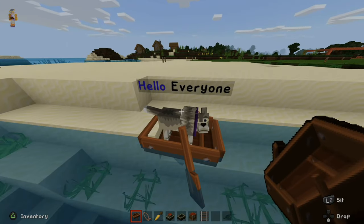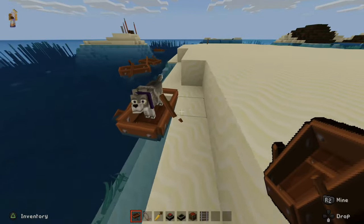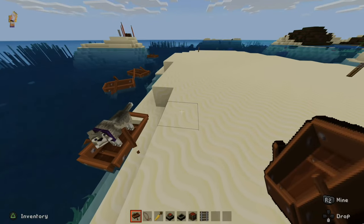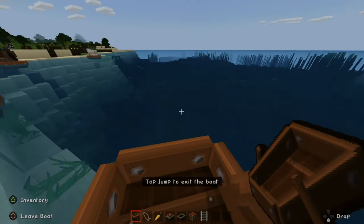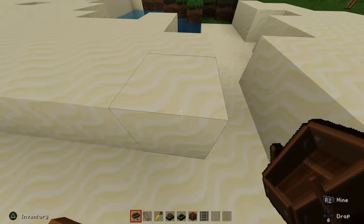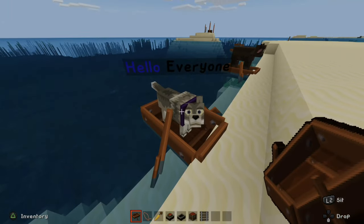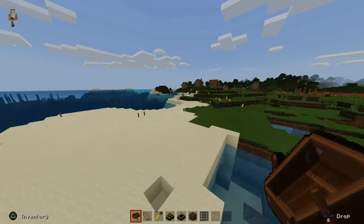So let's bring him over to the boat right now and he'll get stuck in the boat. He just kind of like gets swallowed into the boat for some reason and then they get stuck. I don't know why that happens, but it makes it very easy to board the boat and transport it around. So let's park it on the beach right here.